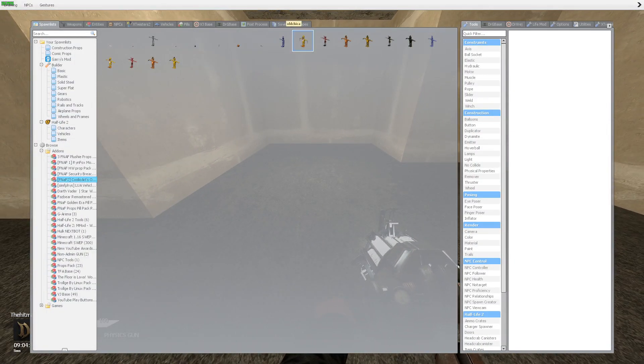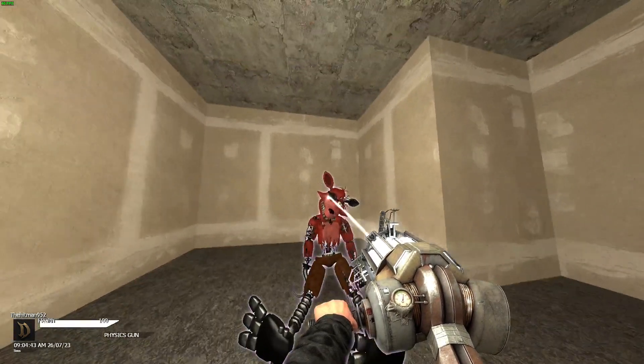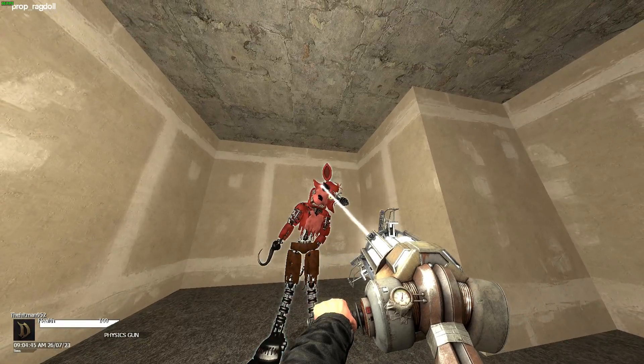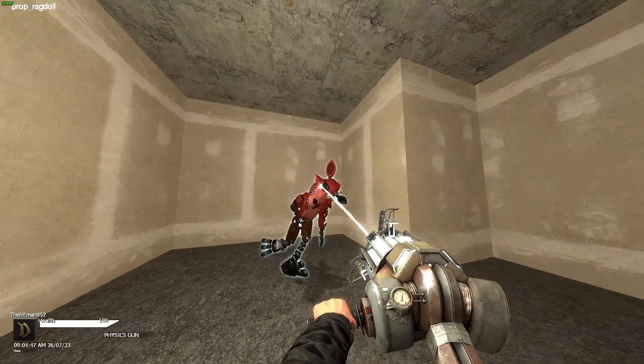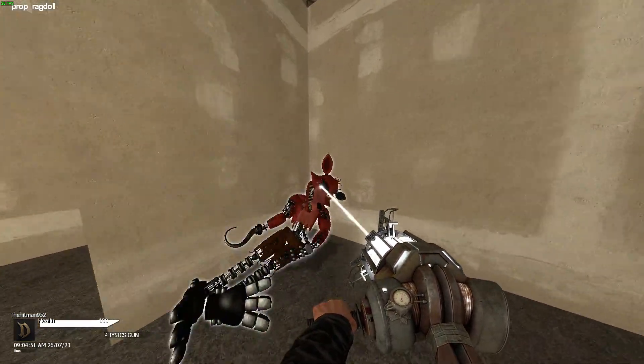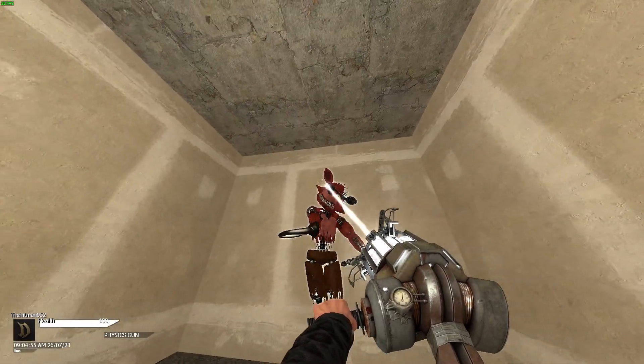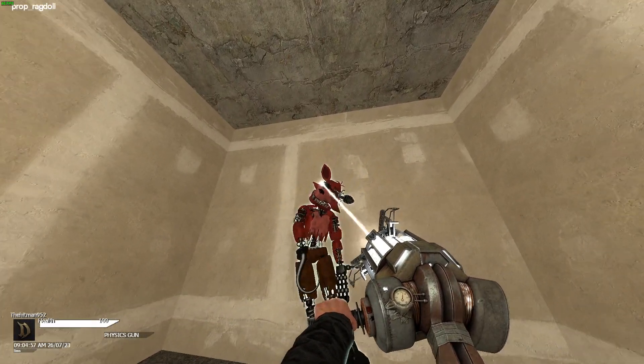So let's get Foxy. Where should we put him? Actually, rather than making them withers, I want to make them like ignited-type animatronics — a little bit more broken. Maybe not technically ignited, but something like that. Foxy, you're going to be put over here — Foxy's going to be standing up in the middle.